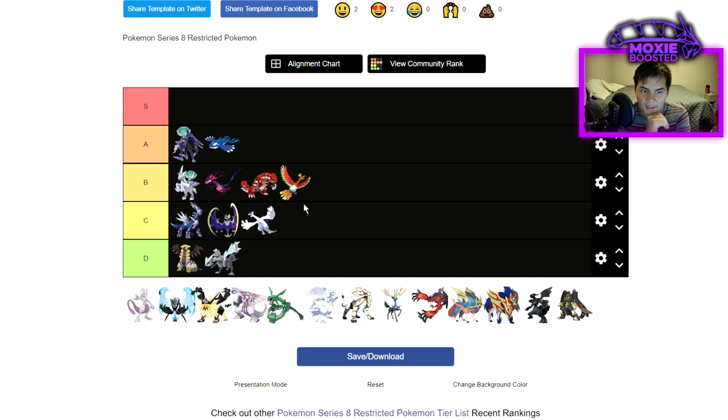Having access to Wide Guard to wall out Astral Barrage is really useful — you can just spam it over and over to block Expanding Force, to block Astral Barrage. That fixes the Calyrex Shadow matchup to an extent, as long as you have another Pokemon next to it that can deal with Calyrex Shadow. Psyshock deals decent damage by targeting the weaker Defense stat, and Moongeist Beam still does decent damage to other Pokemon on this list like Calyrex Ice, Eternatus, and Groudon. I'm going to put this at mid-C tier.